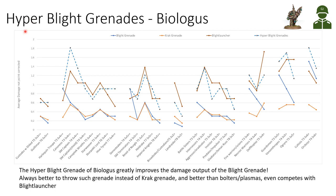Moving on to the Biologous Putrefier and his Hyper Blight Grenades. Looking at the blight grenade and crack grenade versus different targets, the dashed blue line shows what happens with Hyper Blight Grenades — this really improves the blight grenade damage for most targets, and it even comes close to competing with a blight launcher. So the Biologous Hyper Blight Grenade is really useful on the battlefield.